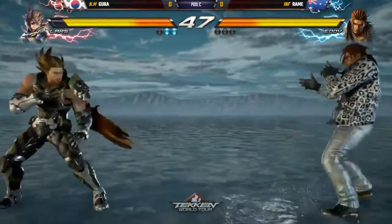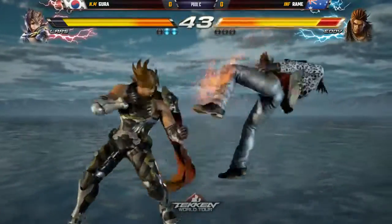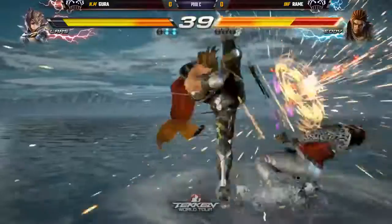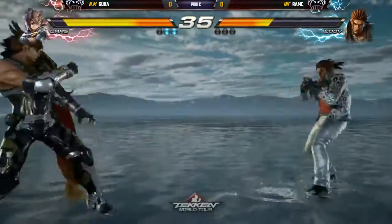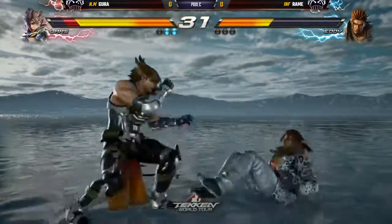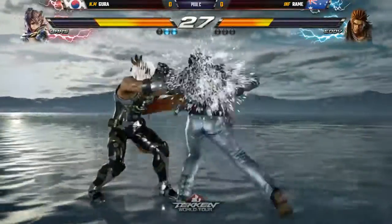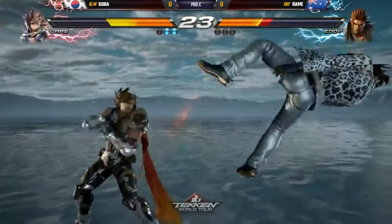Nice forward forward 1+2 there, blocked by Rami. Rami not really making use of a lot of Eddie's tools, playing really scared right now. You have to play more aggressively, especially if you've got a two-round deficit — you've got to make your way back in with some momentum. Whiskey Arc Blast, no punish — a bit too far out. Goes for the slide, goes for the relaxed forward 3+4. Down forward forward 1-1 hits — that's a punish there.